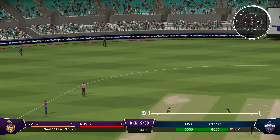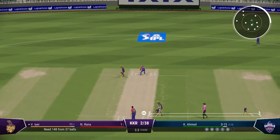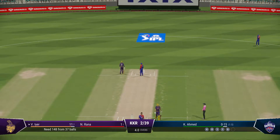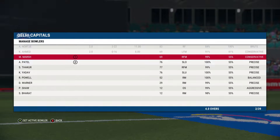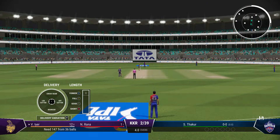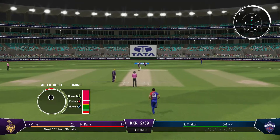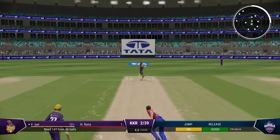Nice shot — runs possible. Really raced between the wickets after it was clipped away nicely behind square. Ahmed doing really well to keep the pressure on these two — another good over of bowling. The right arm medium bowler is coming on to bowl from the north end.